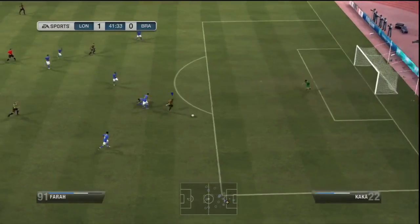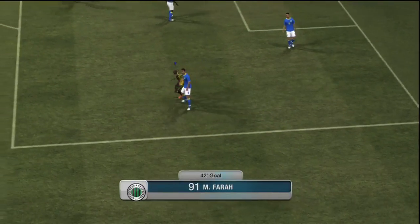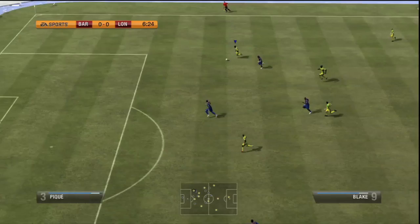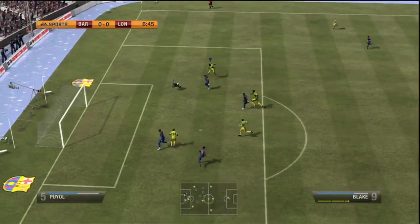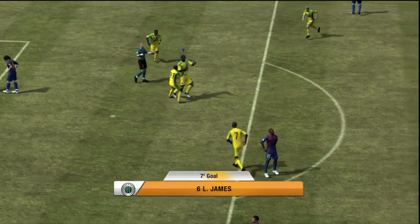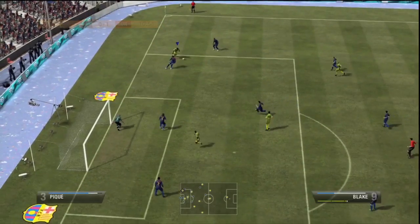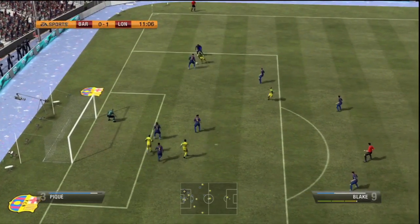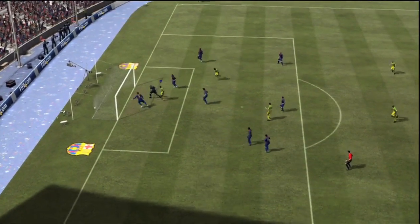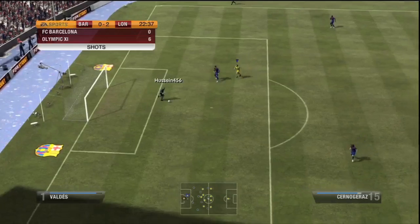Mo Farah gives the defender a spin and how about that for a chip! Mo Farah's shooting stats weren't excellent but he was still able to pull that off. Unfortunately you can't do the Mo Farah celebration in the game, so I had to settle for the Usain Bolt celebration, which was close enough. I really enjoyed playing with Johan Blake — when he had the ball on the wing I liked cutting in, doing fake shots. His shooting was sub-par so he always seemed to set up a goal for somebody else, like the time LeBron James got on the score sheet. This time Mo Farah benefits from Blake's failed shot, and there's the Usain Bolt celebration again.